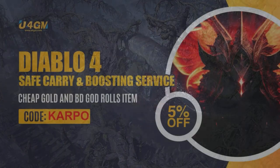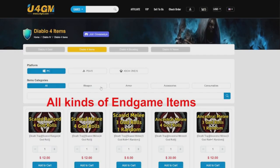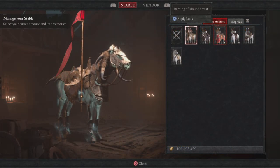But before we do, if you're looking for cheap Diablo 4 gold, items, and more, you can head over to u4gm.com. Use the code 'carpool' and you can get five percent off.